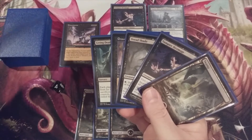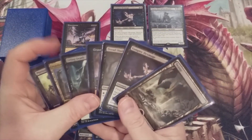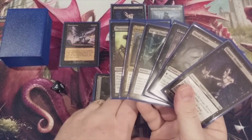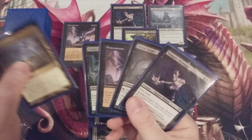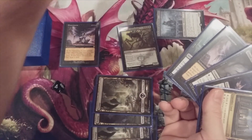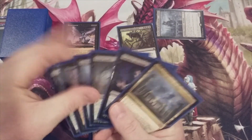Turn four: opponent cannot exile a card, and there's the Obliterator. We tap four and cast the Phyrexian Obliterator. Ayara triggers — lose a life, we gain a life. We tap and sacrifice to draw a card, and there's another Ayara that we can't play yet.